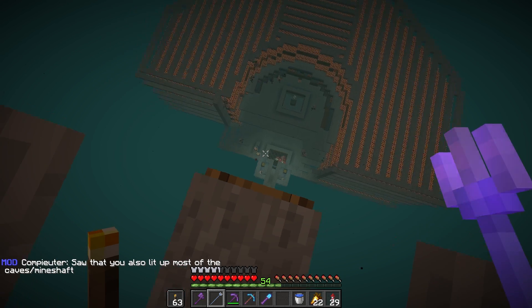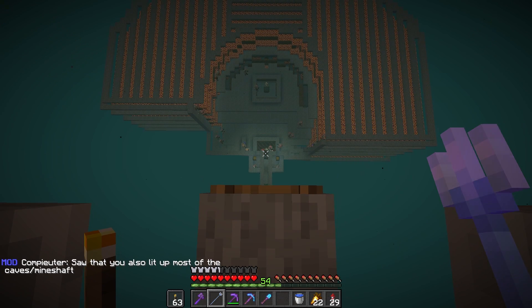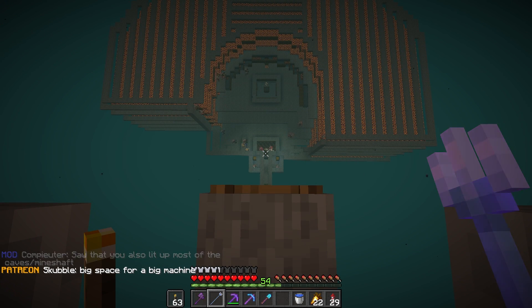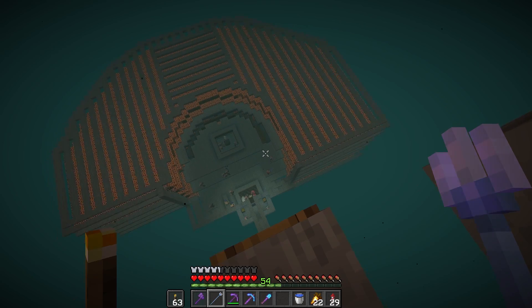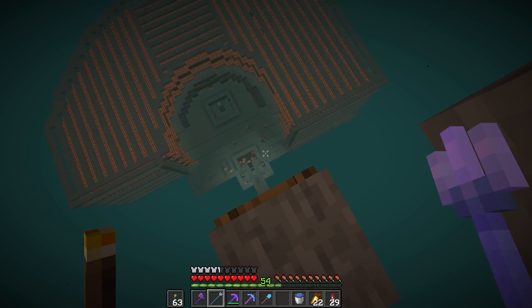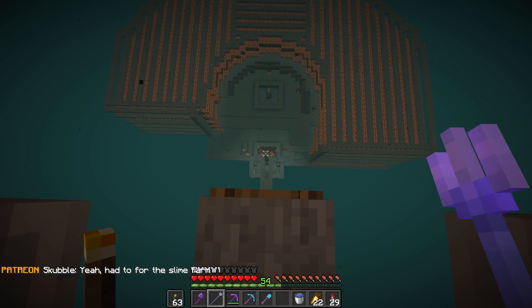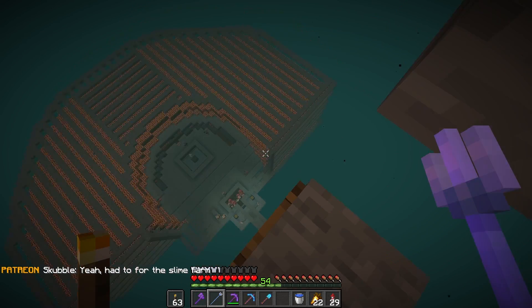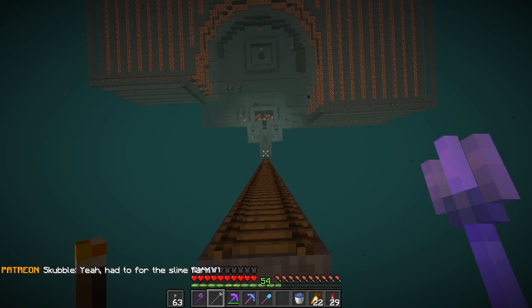I'm going to run hoppers along into an observer dropper elevator — look at how quick it is. Up here is the perfect spot because we're going to have the ghast farm here with skeleton farms on the other side. I need to make a base area up here and get these two pigmen up here into my sorting system. There's so much work to do — look at all the pigmen. I need to fix this bit so they don't get stuck.